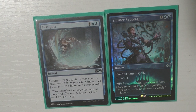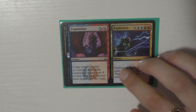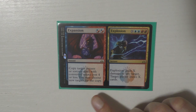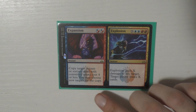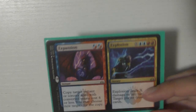I just realized I don't have a counterspell in this deck — it's on my list of things to order. Sinister Sabotage counters and you get to surveil one, which I like, and it's a pretty sick promo. Then I have Expansion and Explosion — one of those quintessential Riku cards. The Expansion side copies any instant or sorcery with four or less and chooses new targets, while Explosion deals damage and draws cards.